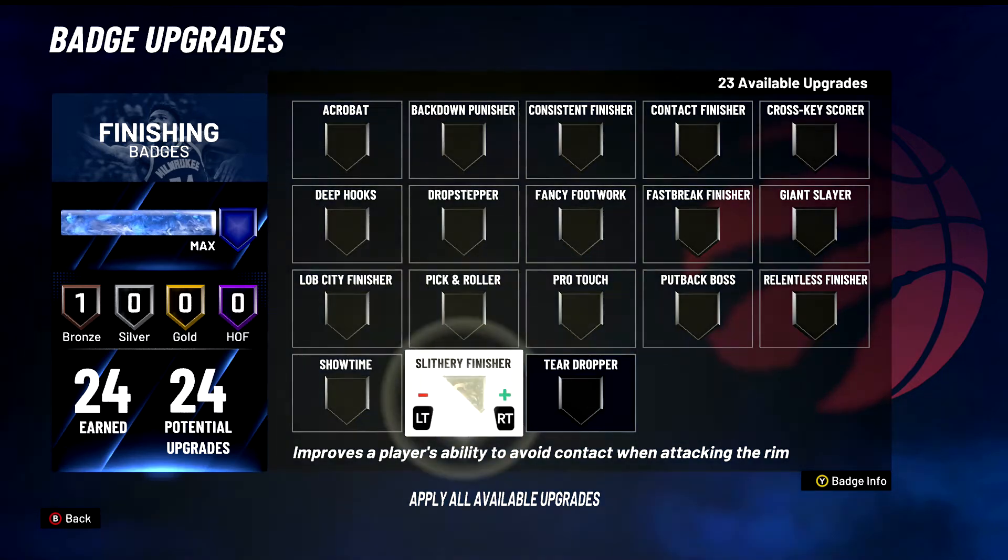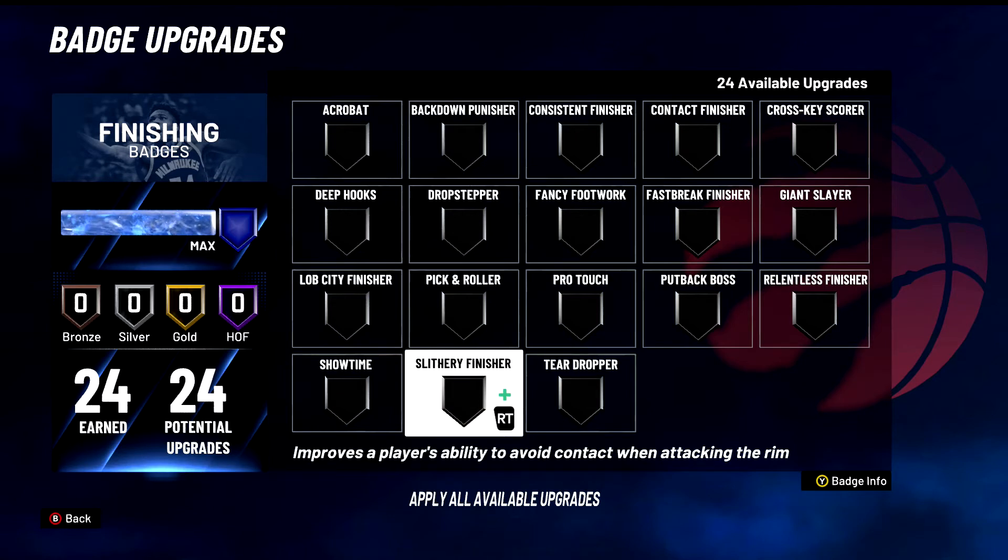Slithery Finisher — everyone knows this is an S tier badge. Improves a player's ability to avoid contact when attacking the rim, but in reality this just makes you dunk the ball non-stop. You're going to slither around people and dunk. This is going to help with your hop steps, with Fancy Footwork, your euro steps — it's going to help you try to slither around, get reverse dunks, do everything better. S tier badge for sure. Just put this badge on and don't look back.